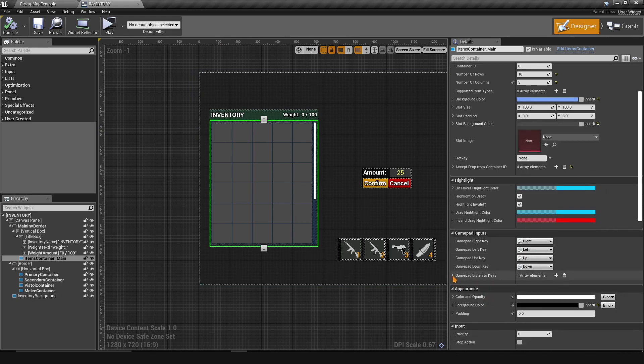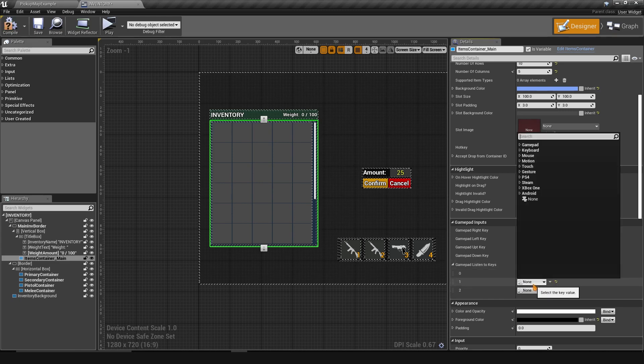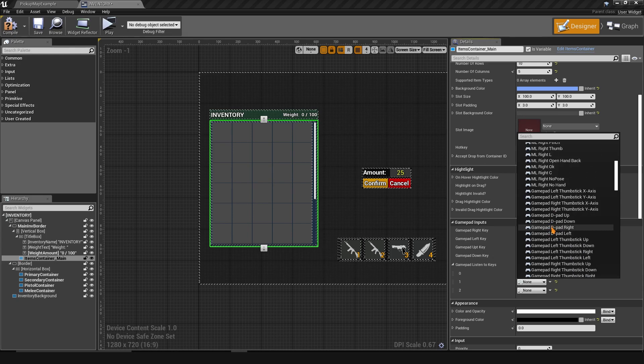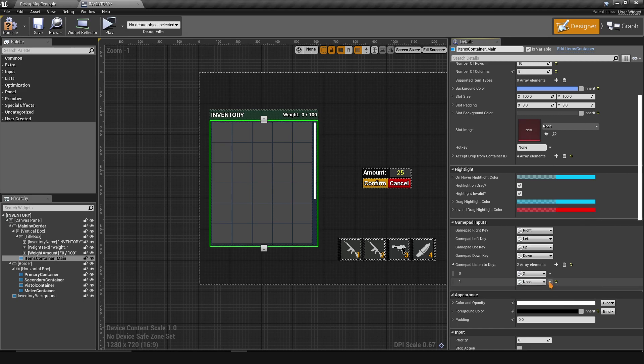Below that are the Gamepad Listen Keys. There's an event that triggers whenever you press a registered key — but only when the container has focus. I've added X here as an example. Once you set focus on a container it starts listening for these keys, and when you press one the event fires and you can handle it. You'd typically add actual gamepad keys like triggers or shoulder buttons here.